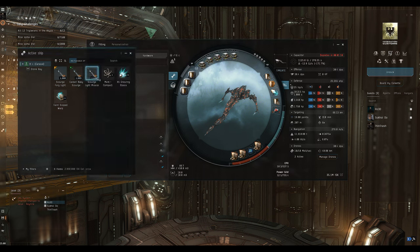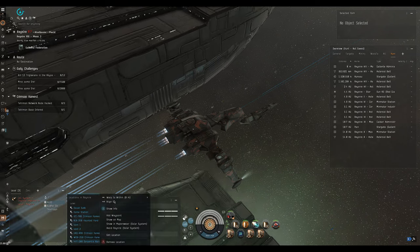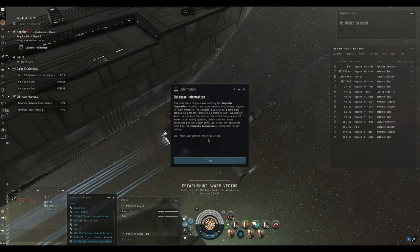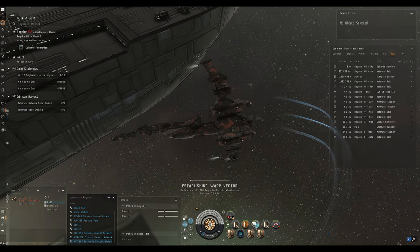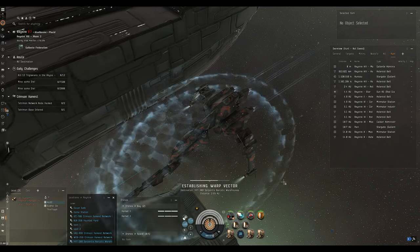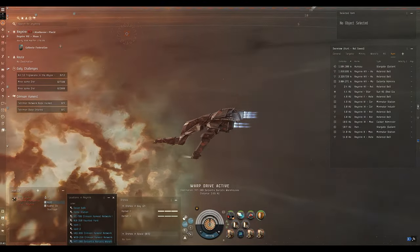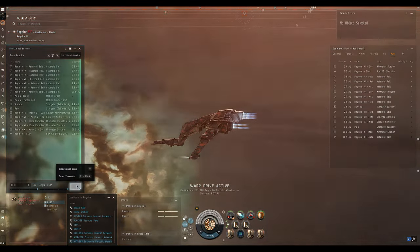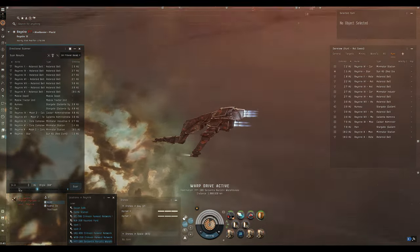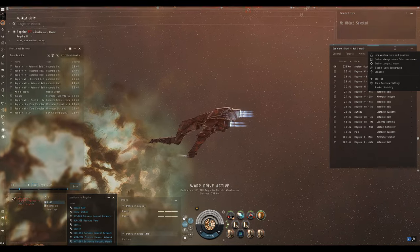I've got some odds and ends in the cargo hold from when it was fit with HAM launchers, but we'll leave them there so I don't bury them in the hangar. We've undocked and we're heading up to the site. I found this literally just on the probe scan window - it's not an escalation, I didn't need to scan it down. I'm arranging my modules up to the top row so I can hot key them with the F keys.